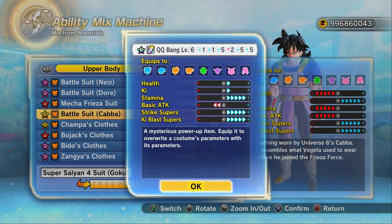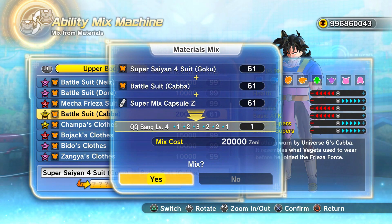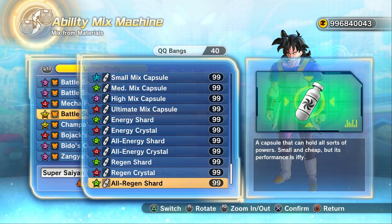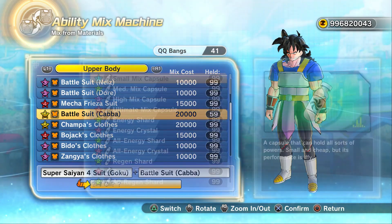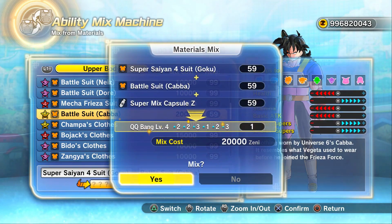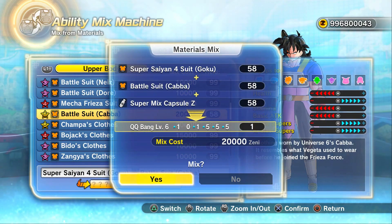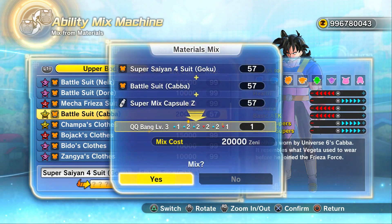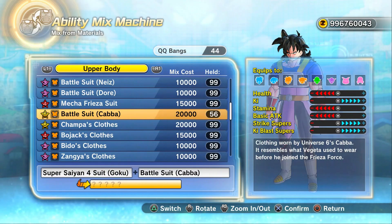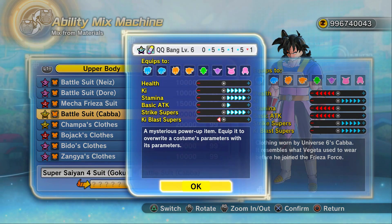I do wonder — I know they said more DLCs are coming for Xenoverse 2, but that was like six months ago. You would think Xenoverse 2 is winding down now, especially with how long updates are taking and how small the content is compared to how long it takes to come out. Three characters, a couple of skills — not complaining, but I'm just saying.